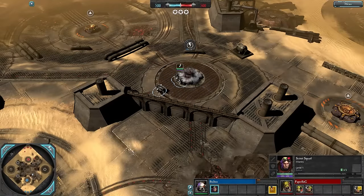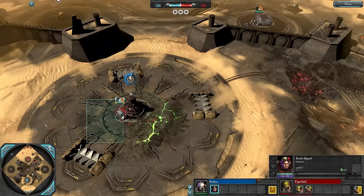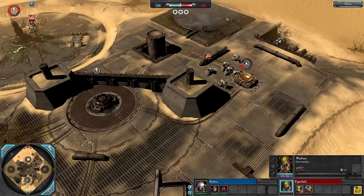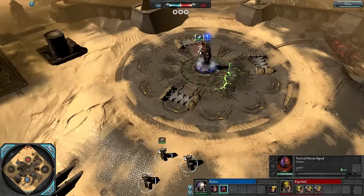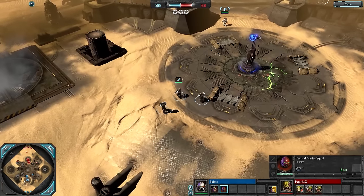This is patch 2.5. Scouts going in for some early power here in the mid along with the Apo capping the natural power as well. Some Sluggers going for the requisition point instead, and the Warboss also capping some power — I'm sure he's going to rush towards that VP, probably quicker than these Tacs who look like they might also be rushing for the VP.